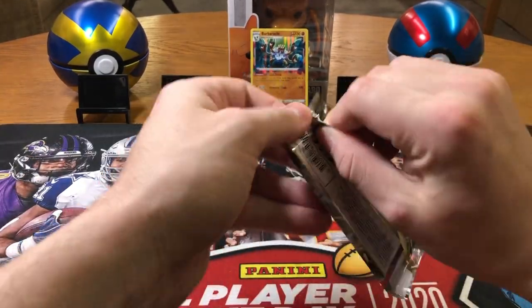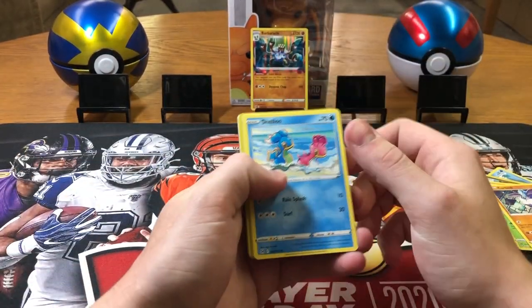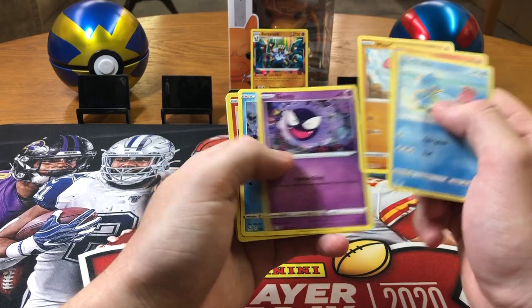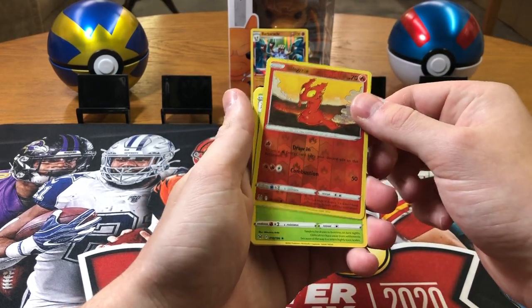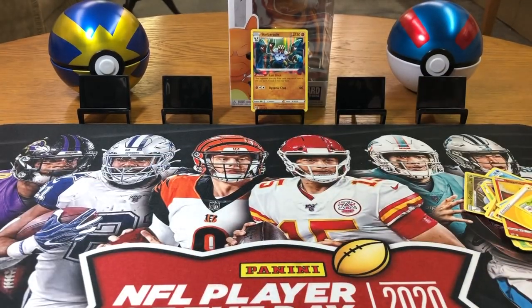Pack two. There are some really cool Trainer Gallery cards in the set this year, and I really want to check them out. Shellos, Litleo, Minccino, Gastly, Ducklett, Slugma reverse, and a non-holo rare Dusk Mox, and some base cards. You guys don't really want to see that — you guys want to see the hits.